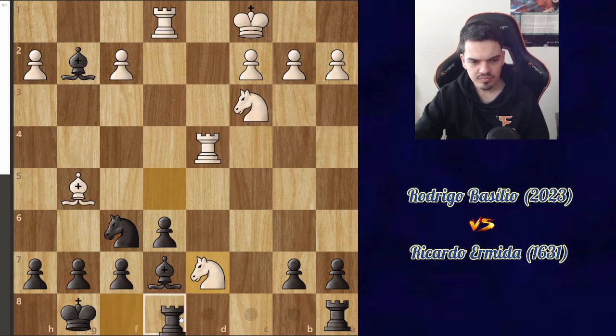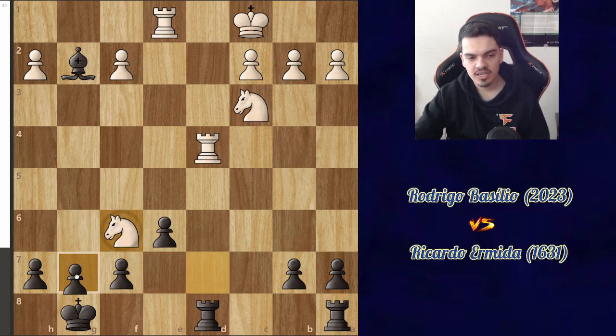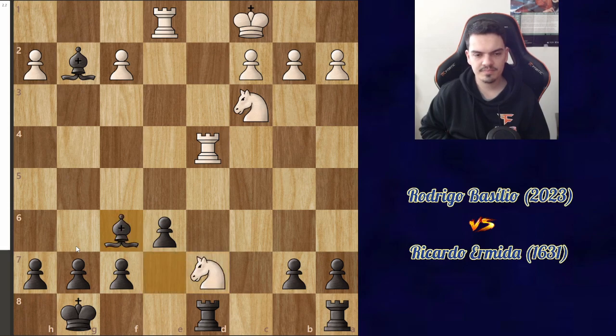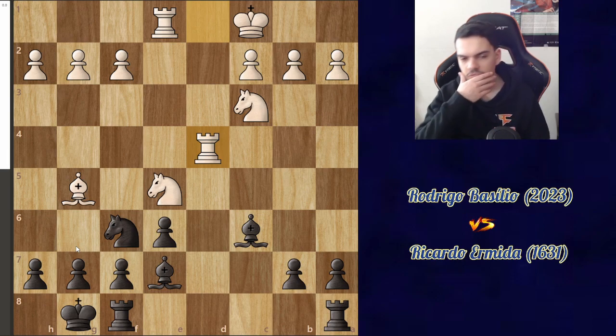After knight d7, I would have to bring the bishop back to c6 and sacrifice the exchange — the best line according to the computer, which I wouldn't like to do. If I try to move the rook to d8 to not lose the exchange, bishop takes on f6, and if I take back, there's knight f6 check, I take the knight, and then he picks up the bishop. So in retrospect, it was actually good that I didn't take on g2, because I might have fallen for one of these tactics.